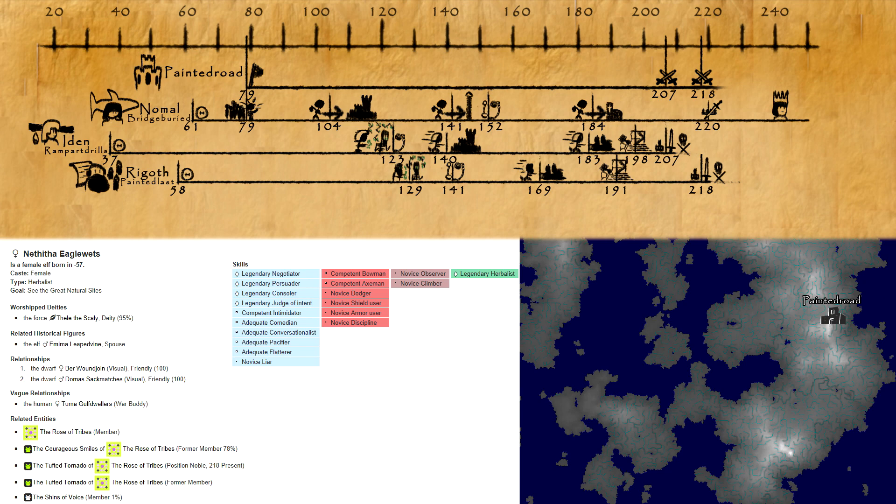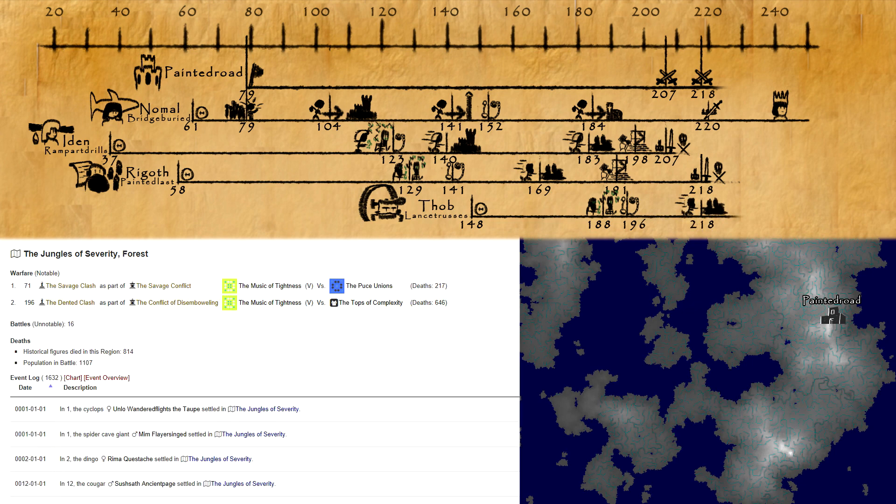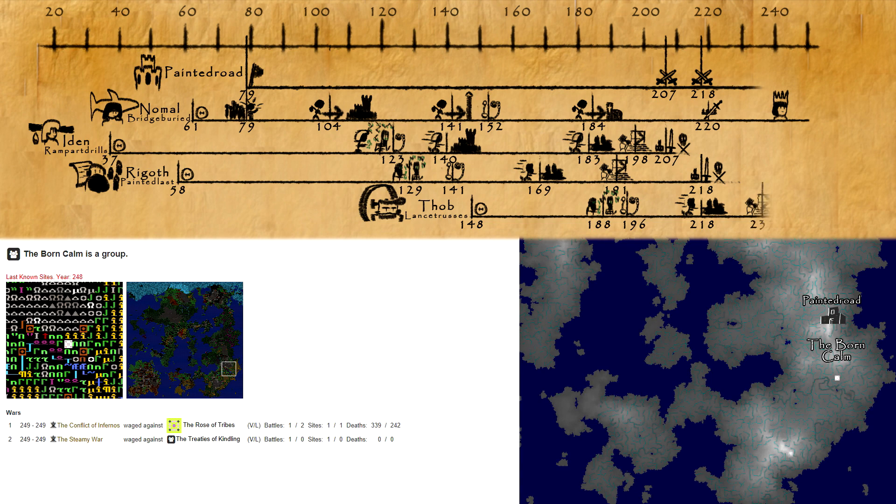Dwarf Fortress is known for its stories, and Legends Mode is how you access those stories. In episode 2 of my Three Cities series, we looked in Legends Mode at the history of Painted Road and found out some amazing things, so this episode is about how I did that.